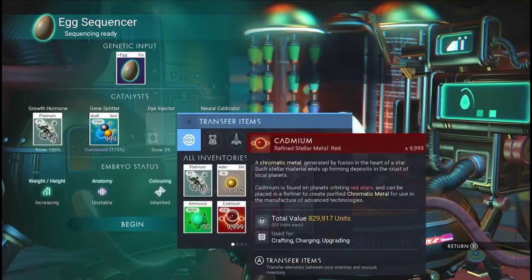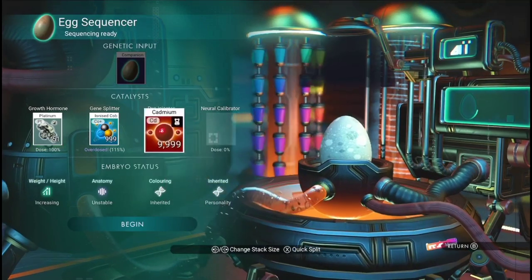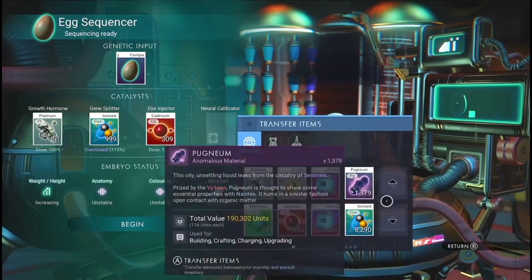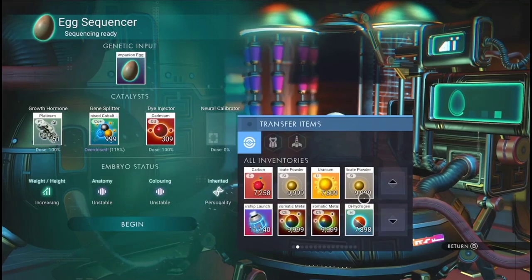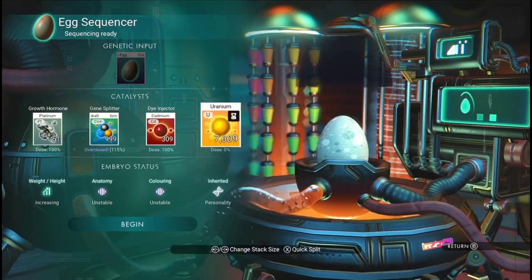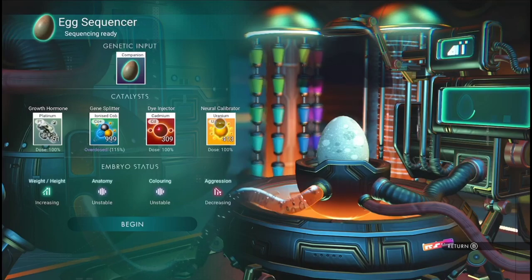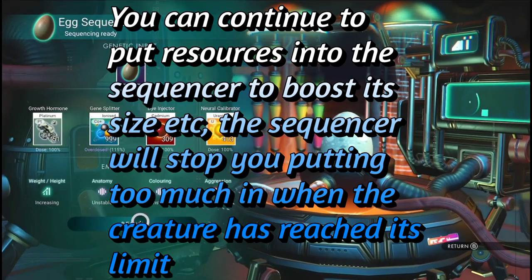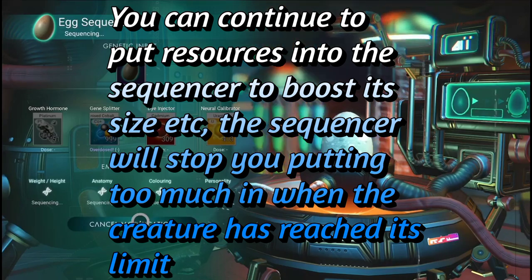I want the dye injector to be red, so the color of the creature will be red. And let's make its temperament mean. So it's going to be mean, it's going to be red, it's going to be weird, and it's going to be big.